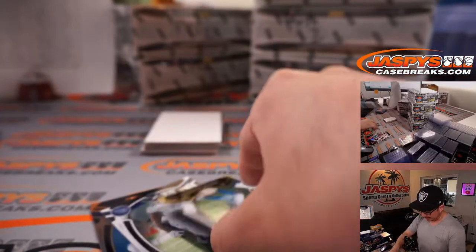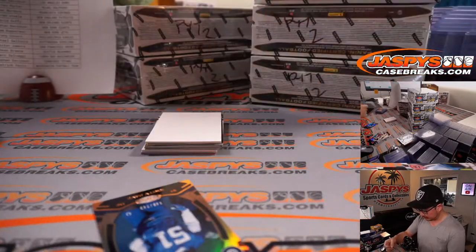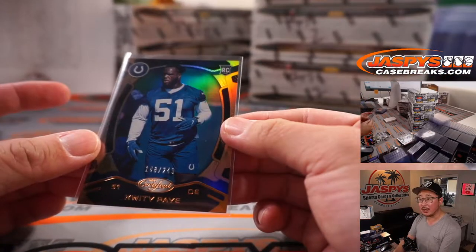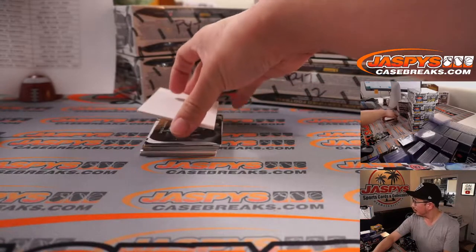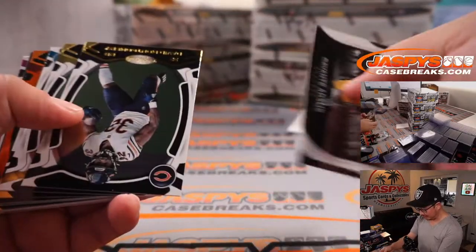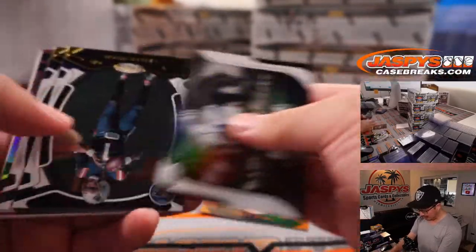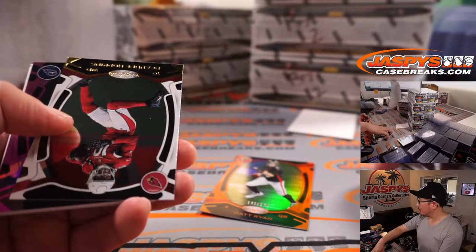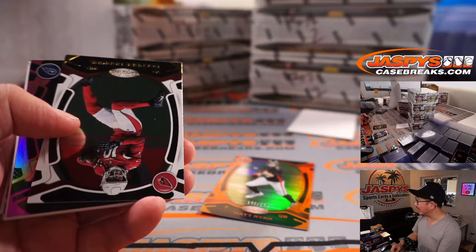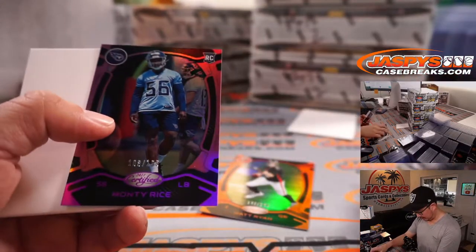Oliver has the Chargers — he's looking for maybe some Justin Herbert parallels, second-year Justin Herberts. The Nyheim Hines goes to the Colts as well, 249. Matt Ryan to 149. There's Monty Rice to 199. Third base coach got knocked down by a foul ball — that was a rocket.